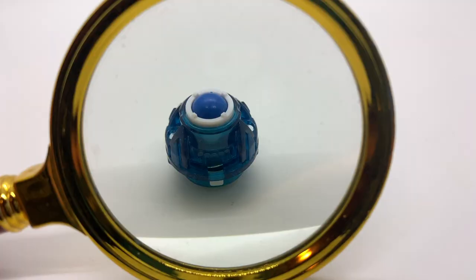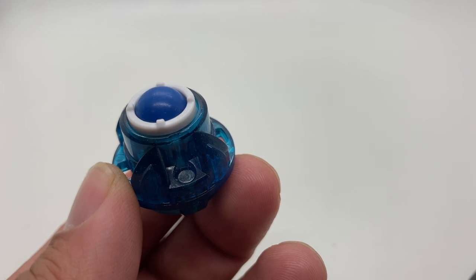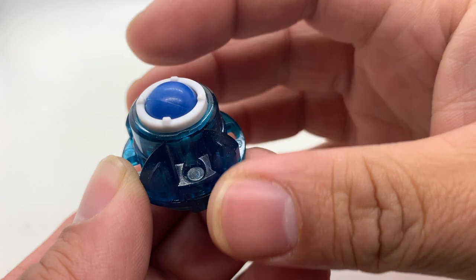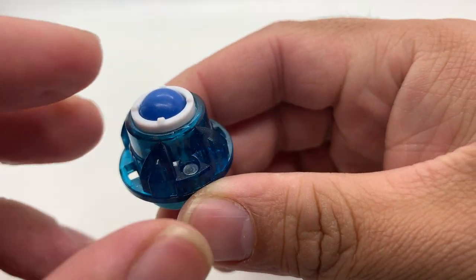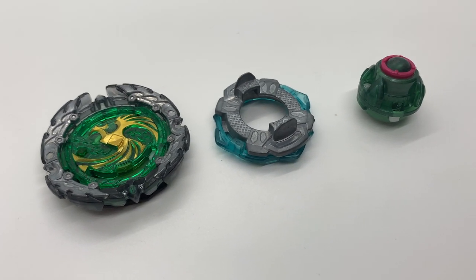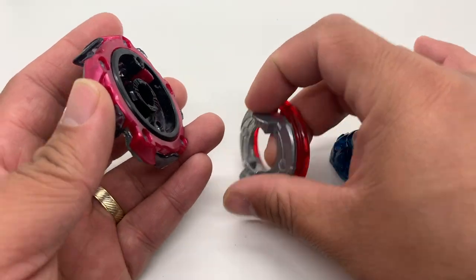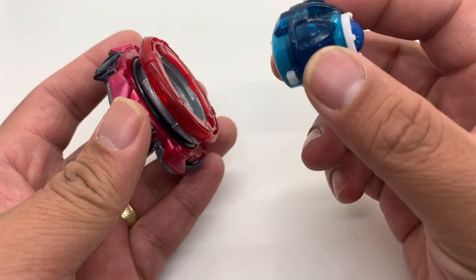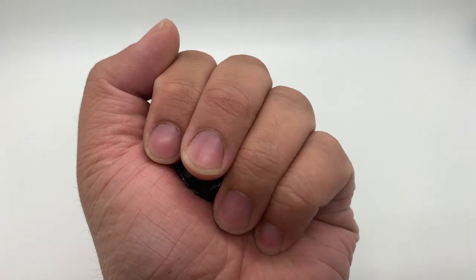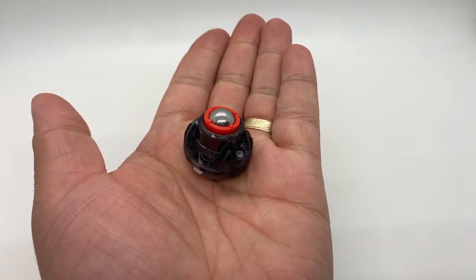The Atomic driver has a free-spinning ball tip with a circular ring around it, locking it in place. The ring has four tabs that act as a brake once the bey topples over from an attack. It is a top-tier part and is widely used for stamina and defense type builds from its introduction up to now.